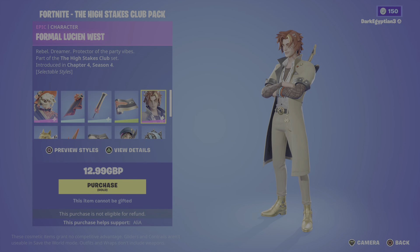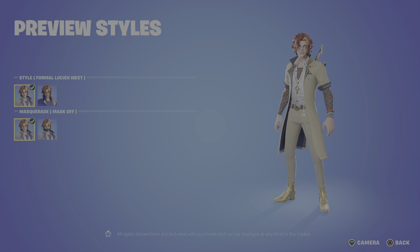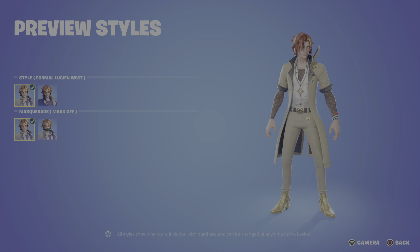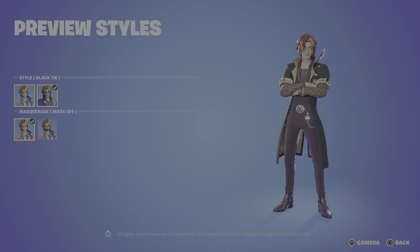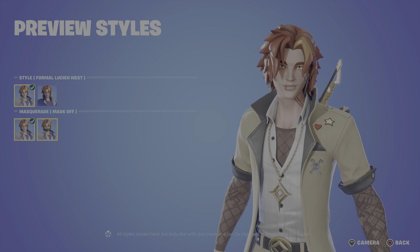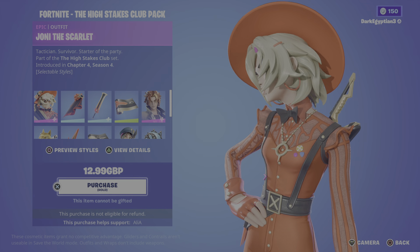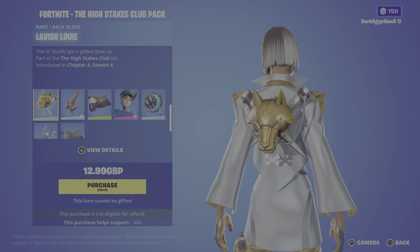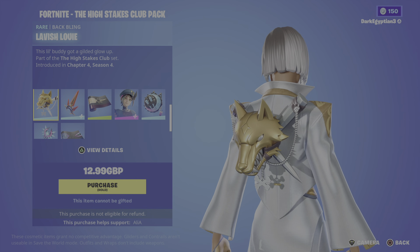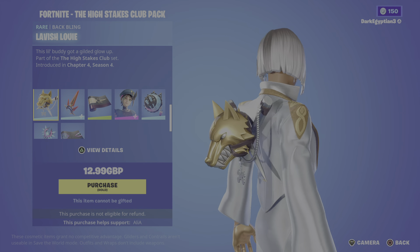Moving on to our second skin in this pack, we have Formal Lucian West — Rebel Dreamer, Protector of the Party Vibes. We've got various styles again: the default and then the black tie style, which looks absolutely amazing. We go back to the default where we have the masquerade off and then the masquerade style on. Moving on to the back bling for Lucian West, which is one of my favorites — we have the Lavish Louis. This little buddy got a gilded glow up; it looks absolutely amazing, really like a battle pass item.